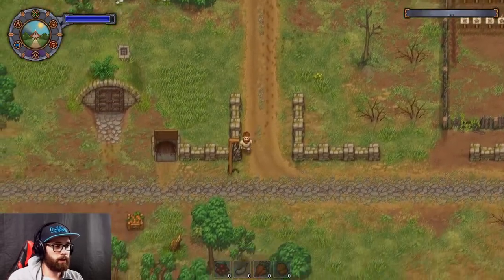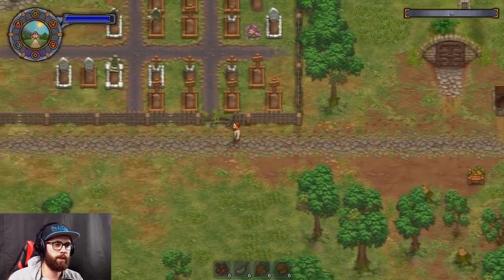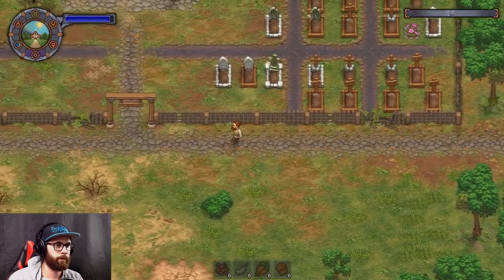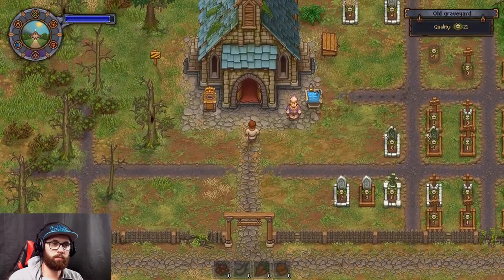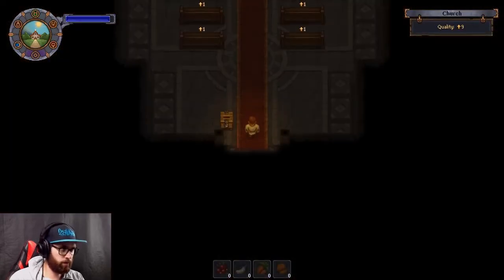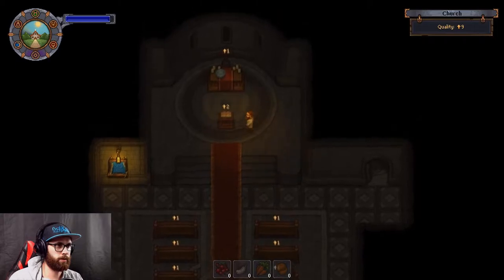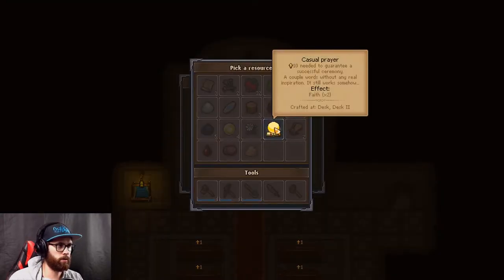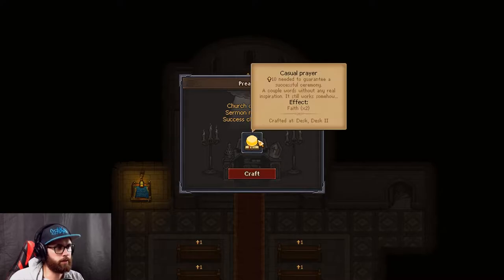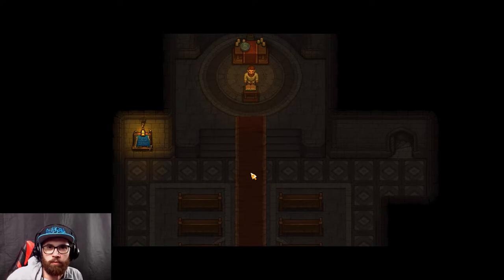We're going to go and make a sermon and maybe have a few more people come and actually get somewhere with the faith. Starting to pray - church quality nine. Oh I need 10. It's a 90% chance - I bet we'll still fail it.